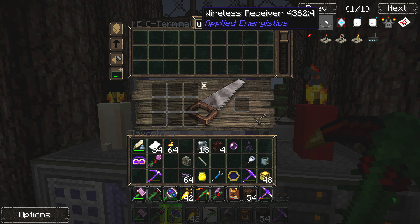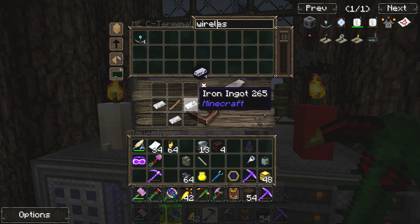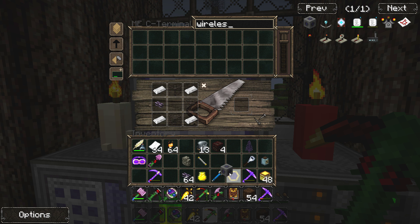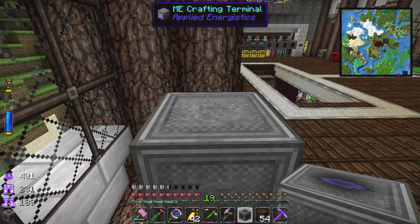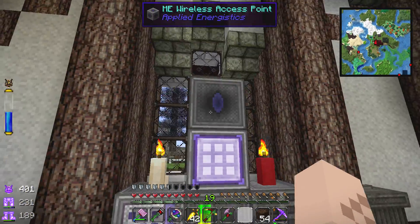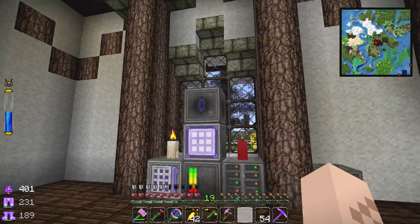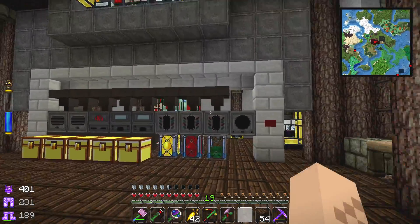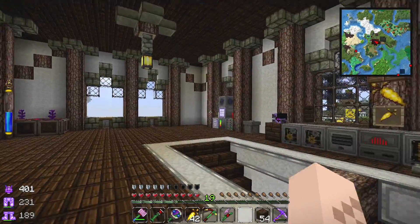Now let's make the wireless access point. First we have to make a wireless receiver — store a fluex pearl in there. Got it, throw it back in the system, then click the access point recipe and boom. I want to put it right here for the time being. I'm imagining this is like a wi-fi antenna in your house — it'll broadcast a signal to a wireless terminal from a certain distance, but I've got a big house so we might have to test the range.